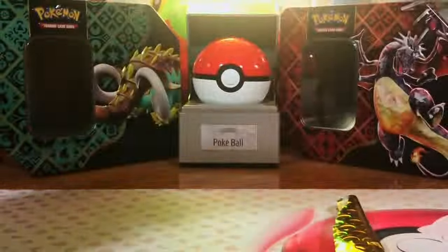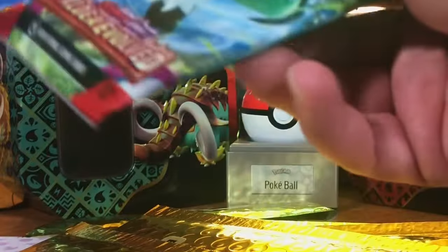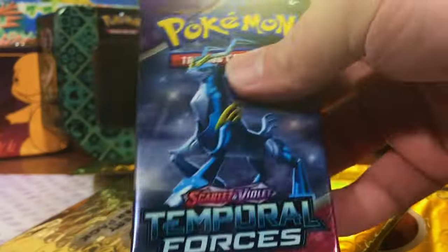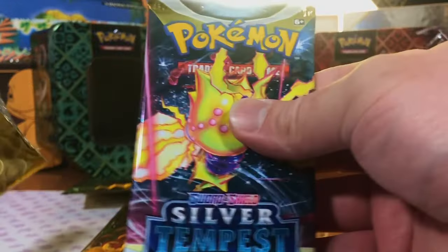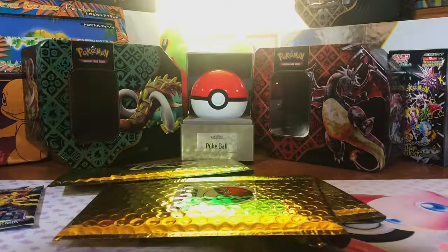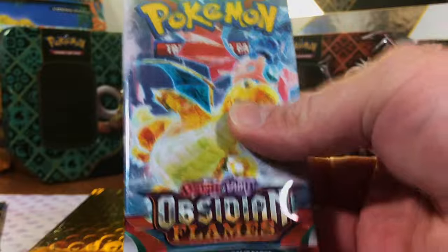And Temporal. Crimson. Crimson. Sun and Moon — I love that era. Paldea. Temporal Forces. Sun and Moon Burning Shadows — more of that. Silver Tempest — first one of that. Not a whole lot of Sword and Shield yet. Temporal Forces. Obsidian Flames. Battle Styles. Temporal Forces. We're coming up on the end of opening the bags.